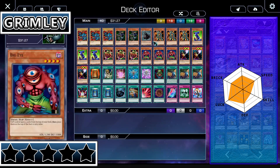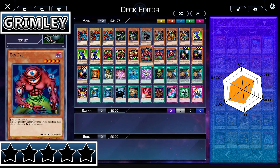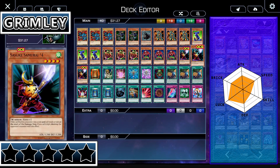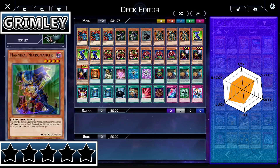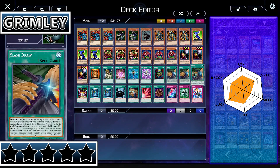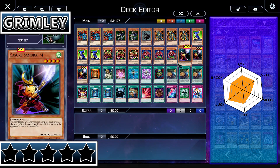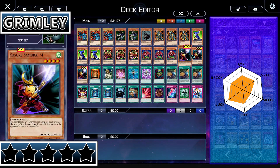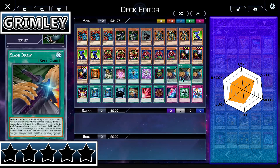Moving into his luck stat, this is a character that does need luck. Luck comes into play thanks to Sasuke Samurai number four and its flip effect, and thanks to Slash Draw and its basically luck-based effect. It's a huge luck stat because you don't usually see luck-based cards in a deck, and these luck-based cards can win you the duel. Sasuke Samurai can win you the duel. Slash Draw can win you the duel instantly — it's actually very possible.